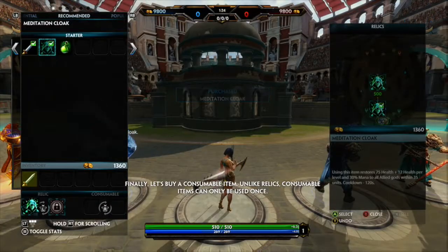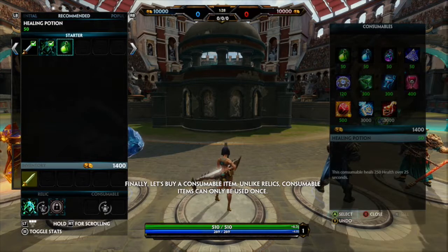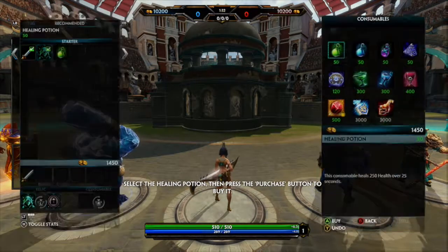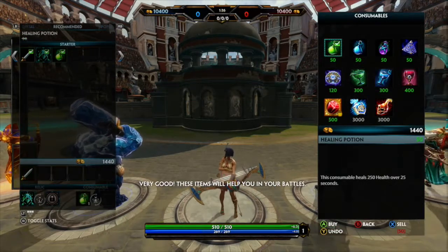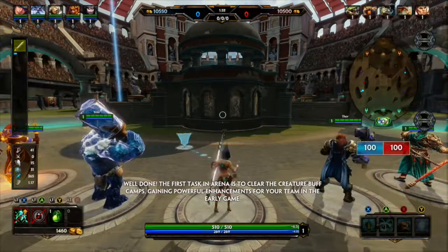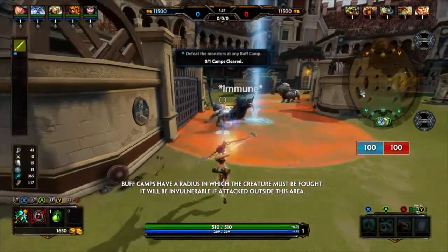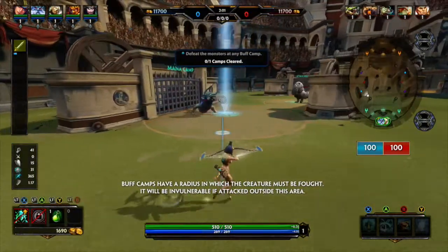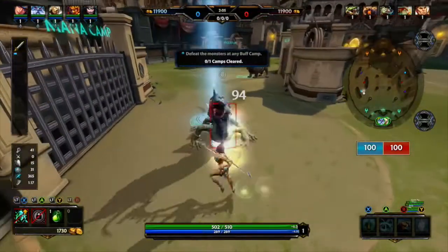Killing an enemy minion deducts one ticket. Consumable items can only be used once. I haven't even started playing and I have to buy things — I see how this is going to go. I'm sure it's very brutal. The first thing I have to do is kill these creatures. Buff camps have a radius in which the creature must be engaged — it would be invulnerable if attacked outside this area. That kind of defeats the whole purpose of having a ranged weapon.